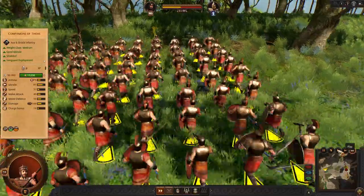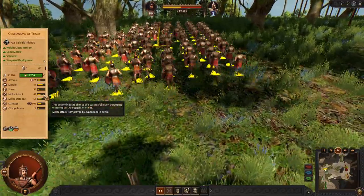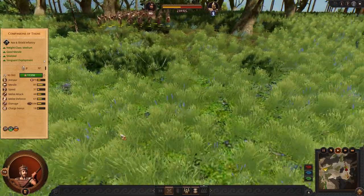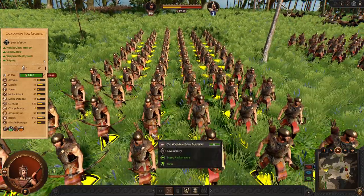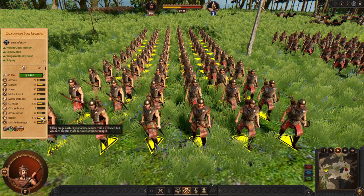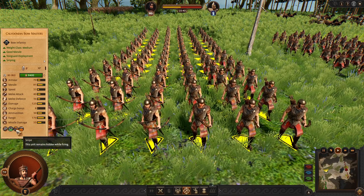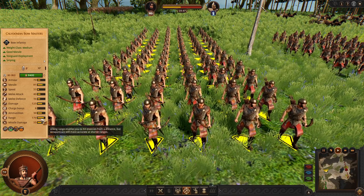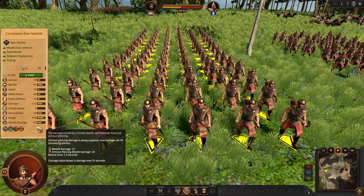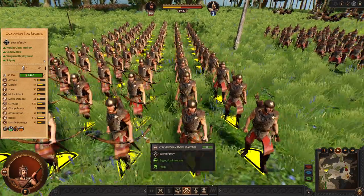Let's watch their defense and attack — they are going to be so powerful in the forest. What do we have next? Caledonian Bowmasters — they have pretty nice range and damage. You can one-guard deploy them as well, so at the start of the battle you are able to do very nice skirmishing and missile damage right from the start. These are very good late game units.